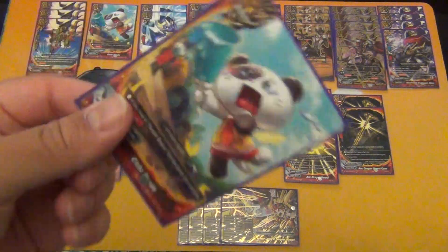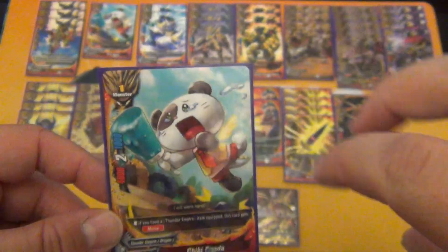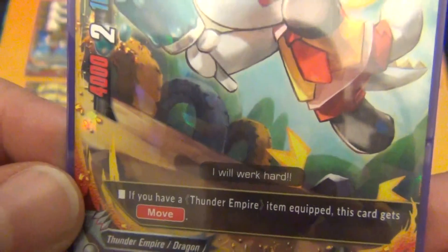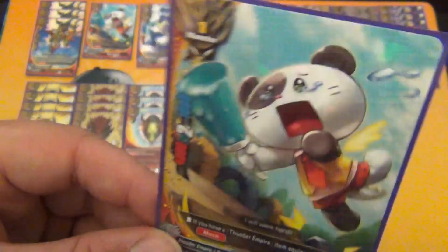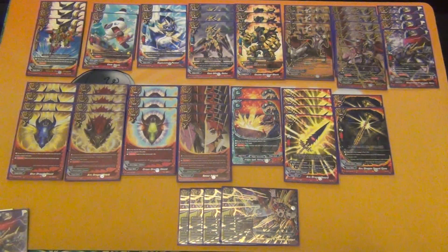Then we play Chibi Panda — 2 copies. A size 1, 4000 attack, 2 critical, 1 defense monster. If you have a Thunder Empire item equipped, he has Move. I'm just rounding out the size 1s here. It's either Delta or Chibi Panda that gets removed when I get more Globes. I do like this card — I call them my avatar, mostly because even at 2 copies he's almost always in my opening hand.